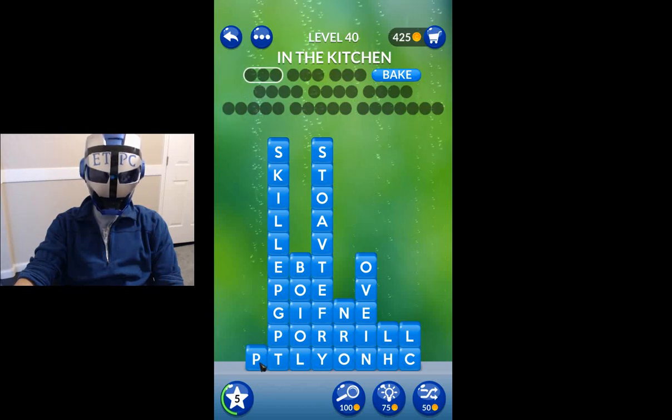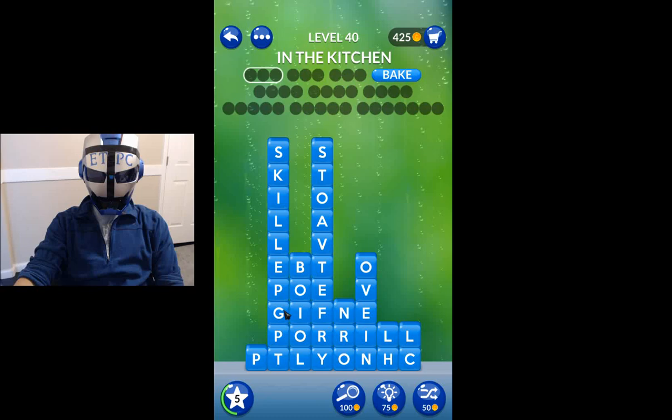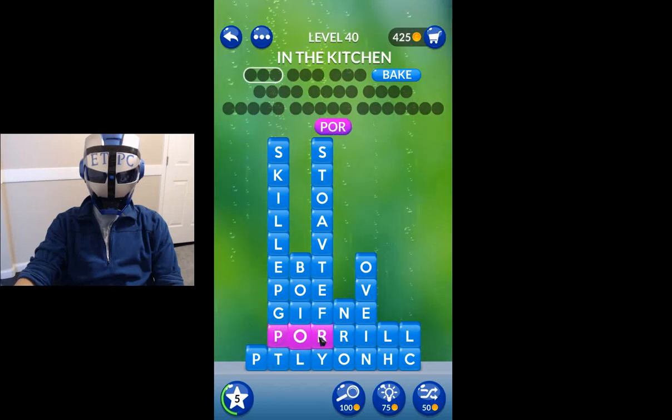Bonus words — we're getting here. How about a three-letter word? Oven, ill, chill, yawn, pot — is there a pot anywhere? Poor. Gif, fig. Nil, fig, poor.